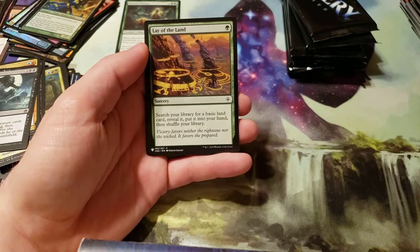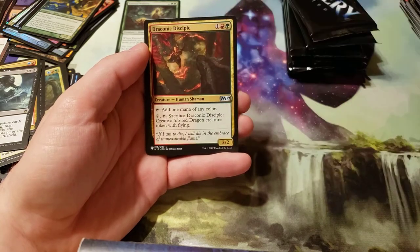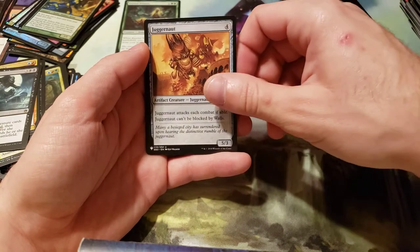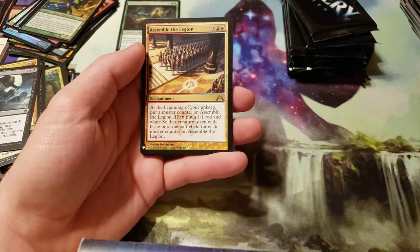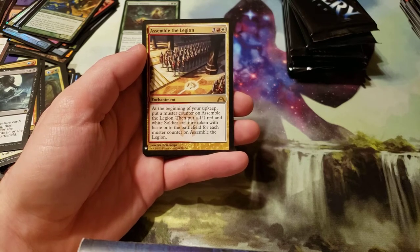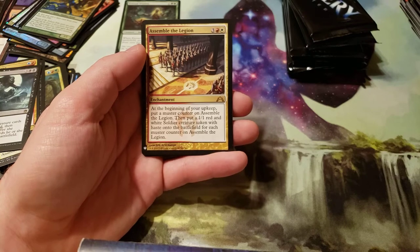Lay of the Land. And we got a Draconic Disciple. Our colorless is Juggernaut. And our first rare is Symbol of the Legion. At the beginning of your upkeep, put a Muster Counter on Symbol of the Legion, then put a 1/1 Red and White Soldier Creature Token with haste onto the battlefield for each Muster Counter on Symbol of the Legion.